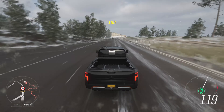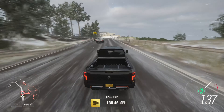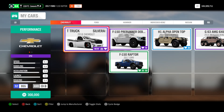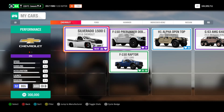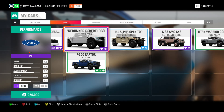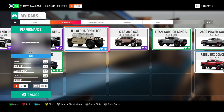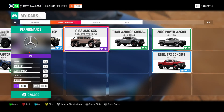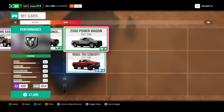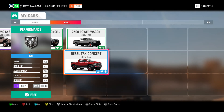So I decided we should do rear-wheel drive trucks and do a drag race between them. We have the Silverado — I know it's a drift truck, but we can make it work. We also have the Ford F-150 Prerunner DeBerti, a Ford F-150 Raptor, an H1 Alpha Open Top, a G63 AMG 6x6, a Titan Warrior Concept, a 2500 Power Wagon, and a Ram Rebel TRX.